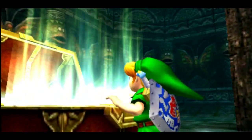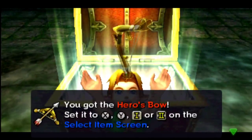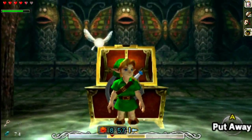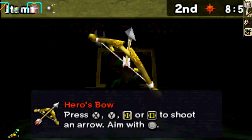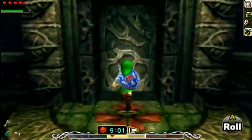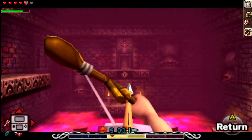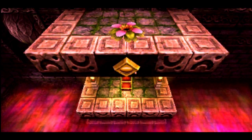This must be the bow. And we got the Hero's Bow. It's pretty self-explanatory — it's a bow, we can shoot stuff from it. Let's move this over to X. I know exactly where to start using it. Let's first use it over here. I love aiming with the gyroscope in this game, makes it so accurate. Bullseye.